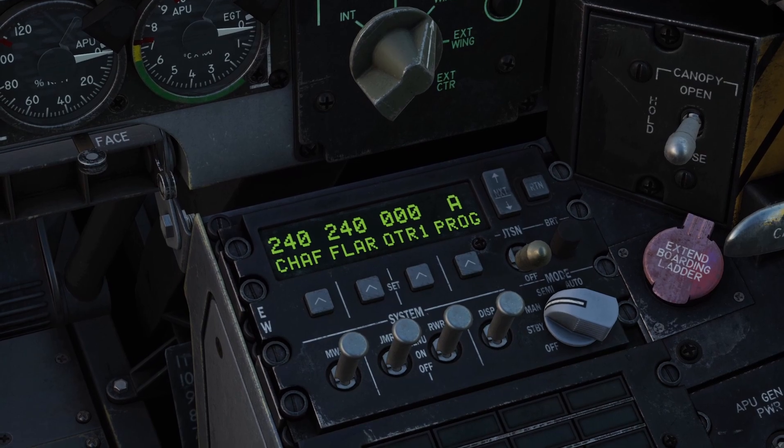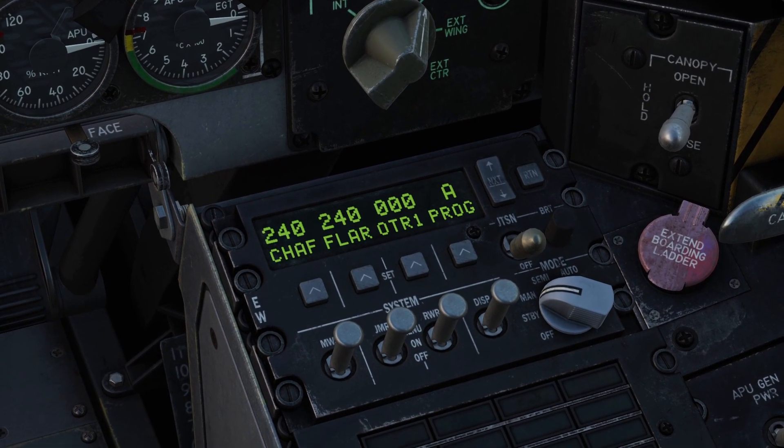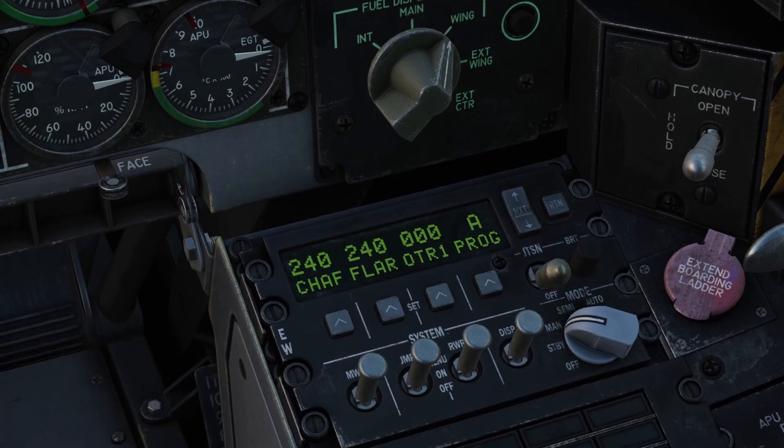Next, we have this switch that says jettison. If you flip this up, it will shoot out all your countermeasures at once - do not click this, or it's going to be a bad day for you. To the right of that, there's a brightness switch. If you turn it to the right, it increases the brightness.